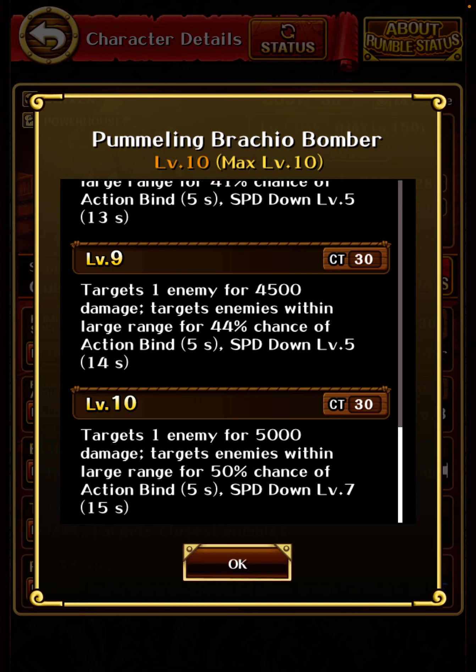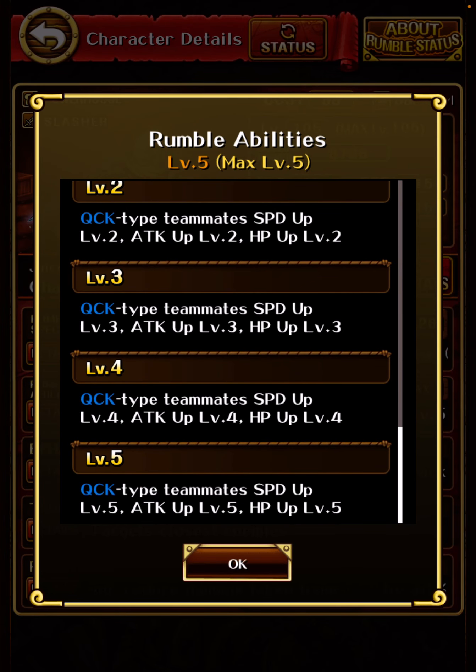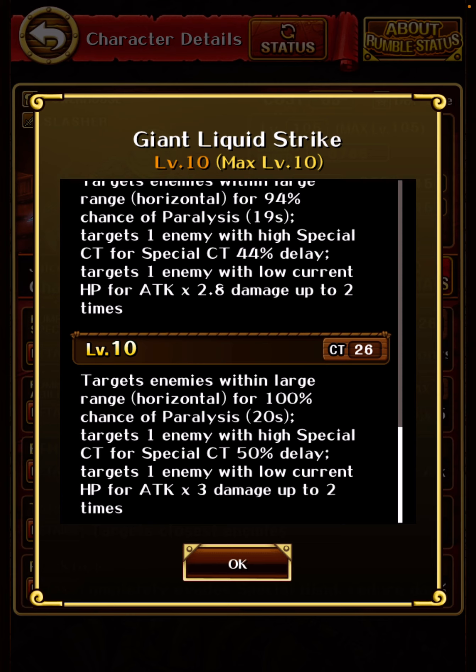Queen is actually very good on defense — I'm planning a video about Queen in the future. He has Dex focus, HP up level 7, and death up level 3, which are the two most important stats for defense teams to survive. His special deals 5000 damage to one enemy and targets enemies within a large range for a 50% chance of action bind and speed down. The nuke is actually very bad — 5000 is not that much for one target. But what makes Queen good on defense is the action bind, which we'll cover in a future video. So this is an example of a unit who is good despite having a single target component.